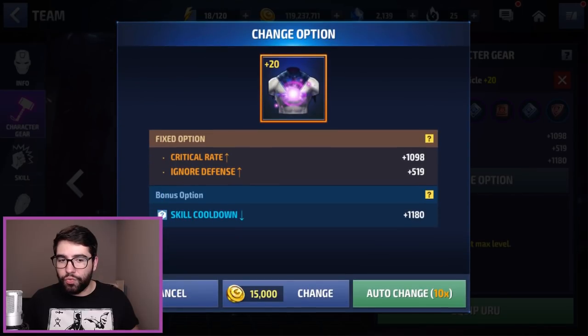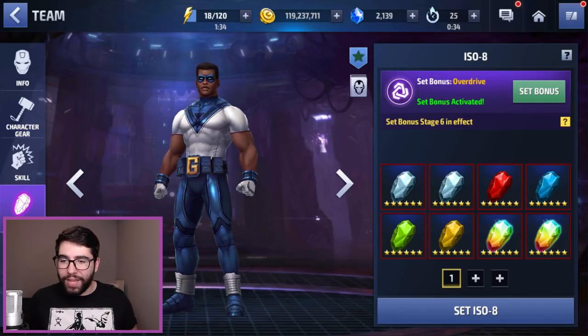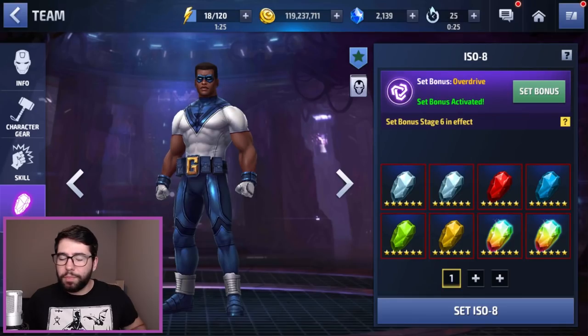You may find yourself overcapped on skill cooldown if you have both his gear at 20 and Hawke's Eye, but you might not. I guess I could reroll skill cooldown and go for Hawke's Eye. Hawke's Eye is actually not a bad set because it gives you an HP ISO and the dodge, which does buff his survivability, but it's a bit more of a defensive build than offensive.